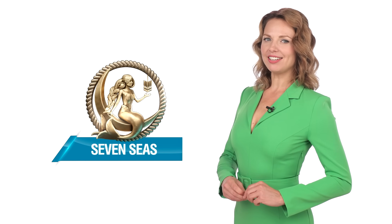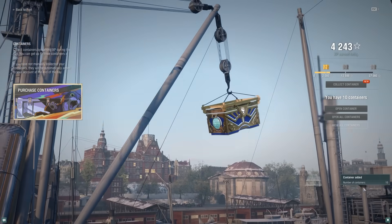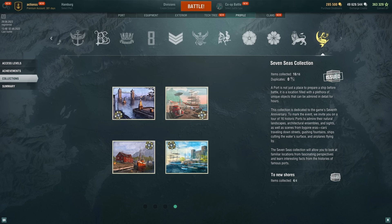We've also prepared a new collection for the seventh anniversary of the game. It has a very symbolic name — Seven Seas — and will be dedicated to World of Warships historical ports. Find elements of the collection in Seven Seas containers. Completing one page will get you a day of Warships Premium Account. Collecting the entire collection will earn you a bonus package for a Tier VII ship.